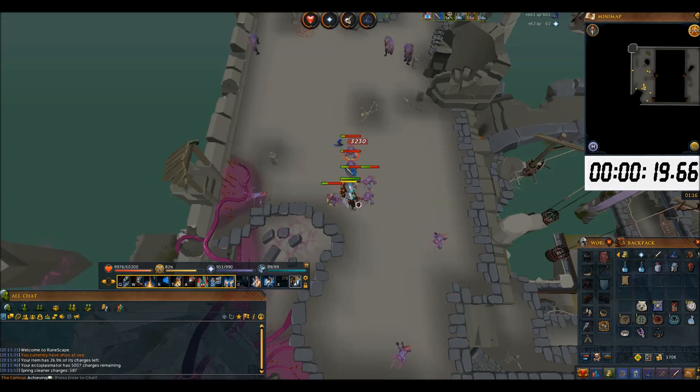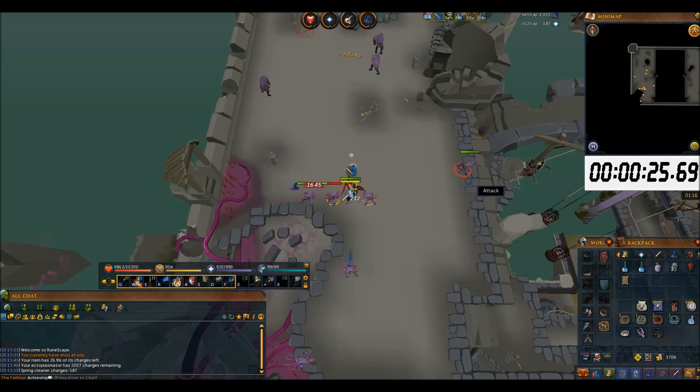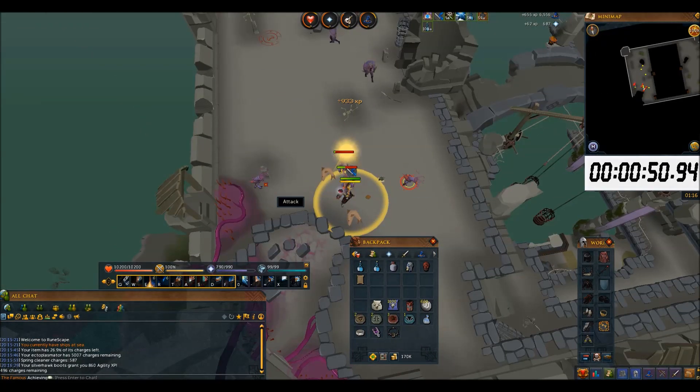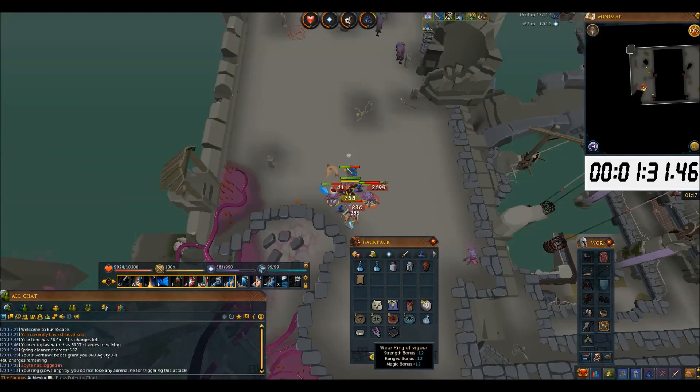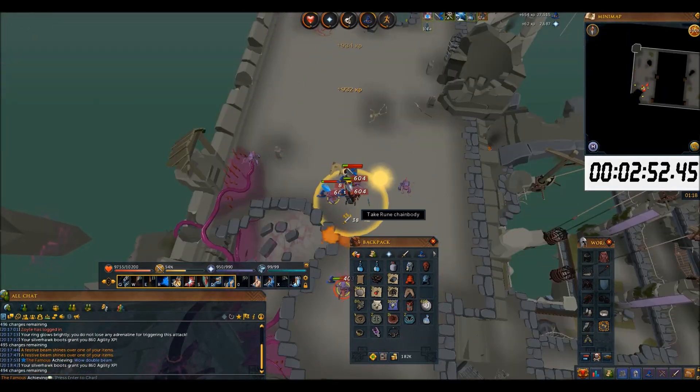Subjugation works just fine here. I'm currently not testing it on task, but obviously on task you want to use Slayer Helmet and Morytania legs 4. Amulet of Zealots with Leech Magic Strength offers a higher DPS than Torment prayer. Also, Collector's Insignia does help here too.